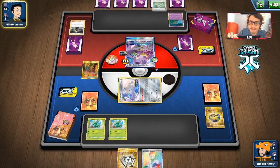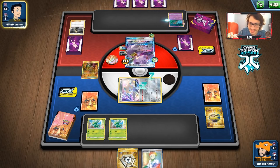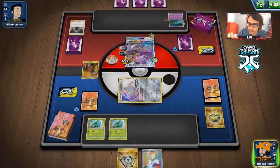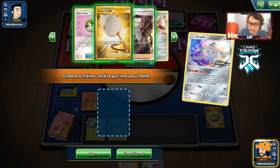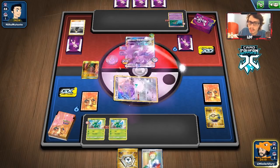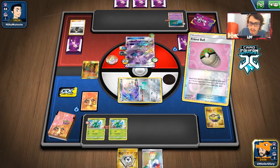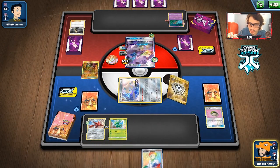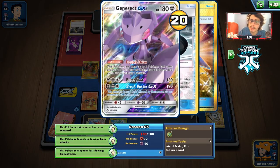My opponent gets an energy, a U-Turn Board, Counter Gain, and lots of stuff. They decide not to move — fair, since I can't get knocked out anyway. Can we get an Evo Incense? We get a Friend Ball — perfect. Now we just need to not whiff a switching card off our Research. Friend Ball is a very good card in this deck when you can just get a Scyther or Scizor for free. We're not doing as much damage because of the Frying Pan, but poking this is how we can win — knocking this up for two prizes.